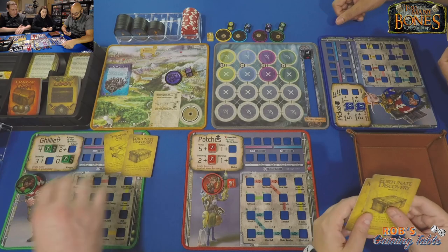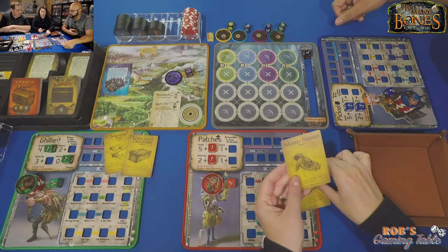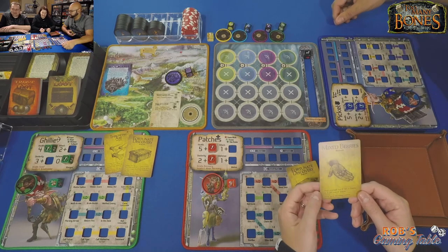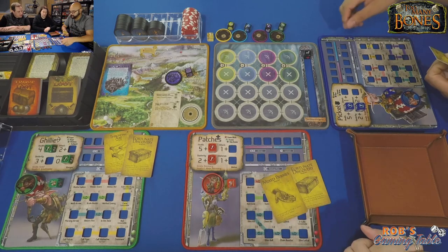Mel also got fortune discovery, which was already explained. She also got mixed berries: single use, heal yourself for three HP in battle or five HP out of battle. Not bad. Justin got troll brew: single use, outside of battle permanently increase your health stat die by one, but at the start of your next battle reduce your current HP by three — that's risky. His other option is raider armor, which is permanent.